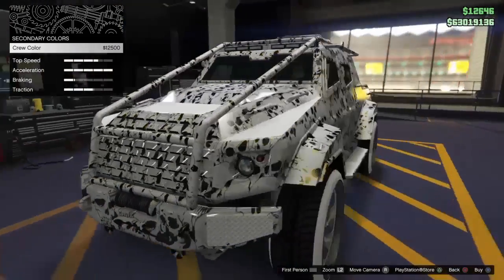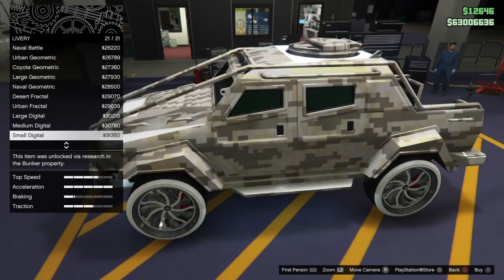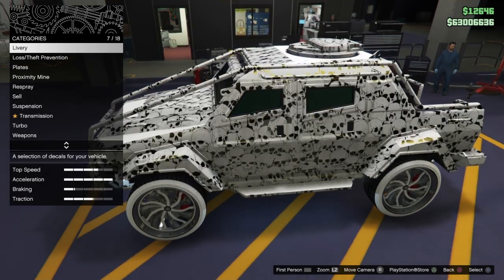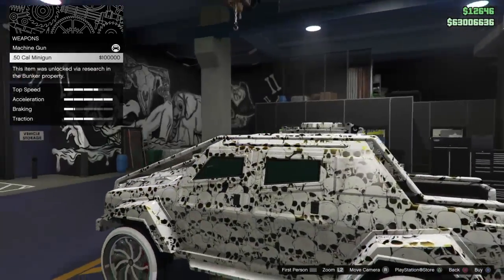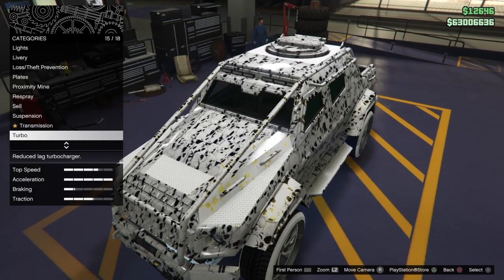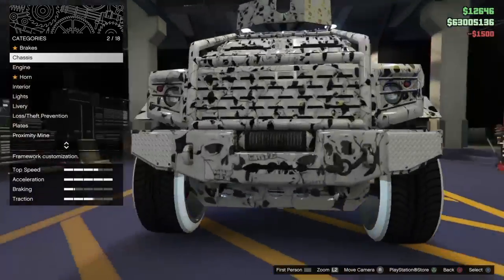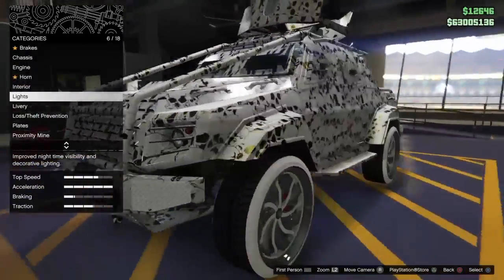Go down to Respray and choose the crew color so it pops with the skulls. Now, under livery — if we select livery — only up to livery 21 shows. Going past 21 to 22 would be skulls, but the game doesn't show you what 22, 23, or 24 are because they're not actually selectable. As for the invisible gun: go to weapons and you can see I have a minigun attached and a 50 cal minigun option.